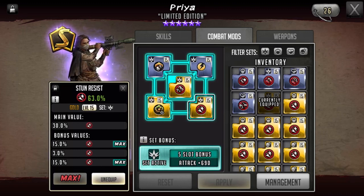I kept my stun resist because I still want to use my Priya against Mercer leads as well. So by having these two mod resists — confused and stun — it just gives me a better chance of being able to adapt to whatever leader I see in front of me.